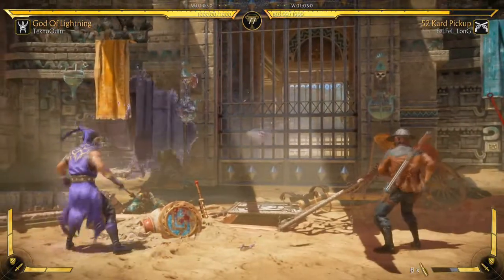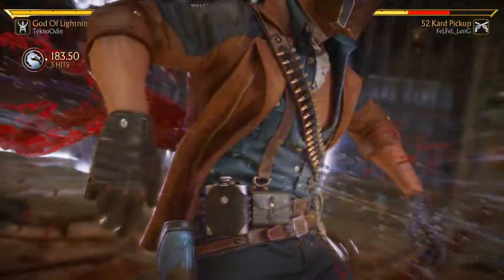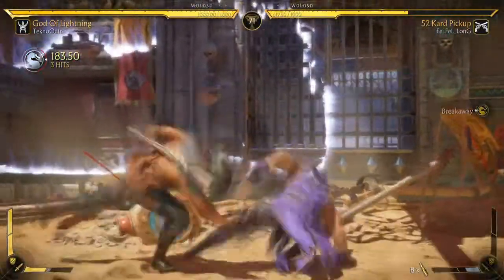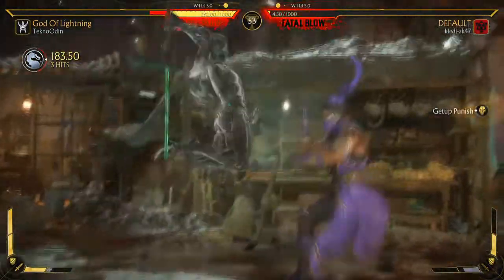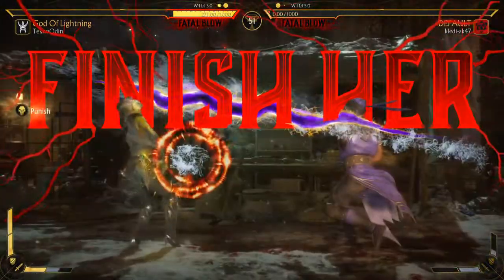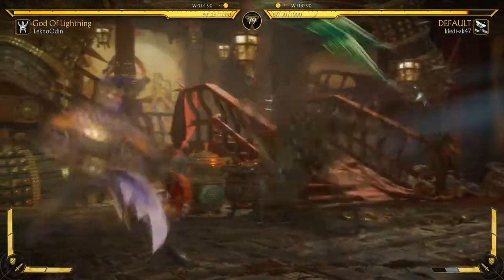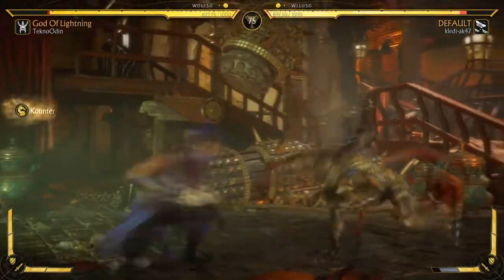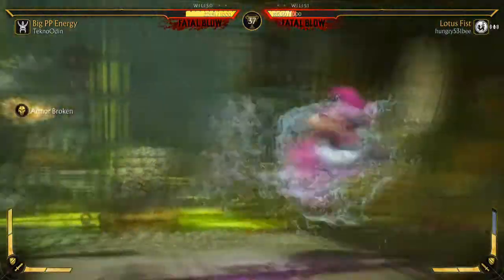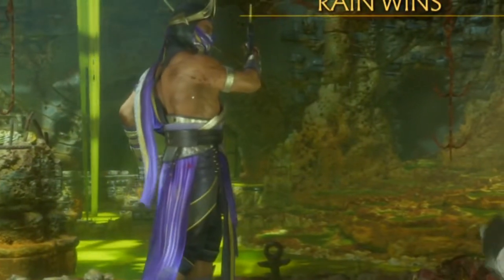Then there's the God of Lightning variation, which is sort of a three-slot. All because of Quantum Slice — for this move to be at its best you need the other two moves: Quantum Rift for the crushing blow and Edenian Force for the extra zippiness. It's a decent variation, but you do lose that armor-breaking flying water guard, the Aquaman strike that gives you a beautiful Izuna Drop crushing blow. If only he had a command grab.